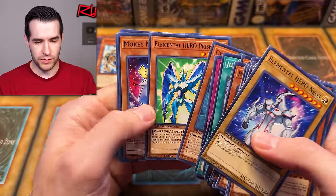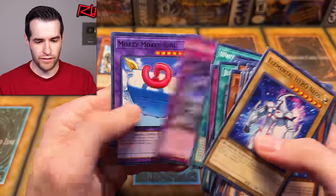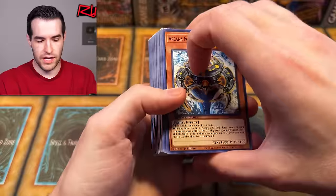Dynatank. These are like really cold because they were outside for like an hour and now the cards are freezing. Prisma, Moki Moki, Miracle Fusion, White Veil, Moki Moki King, and Wild Edge. So that was definitely the dino deck and the elemental hero deck.